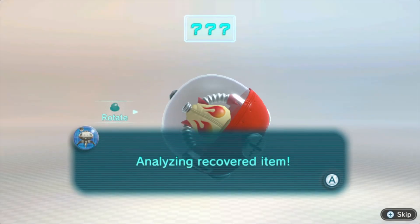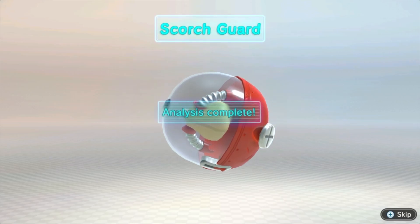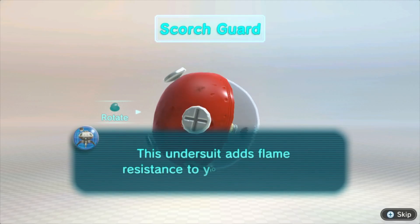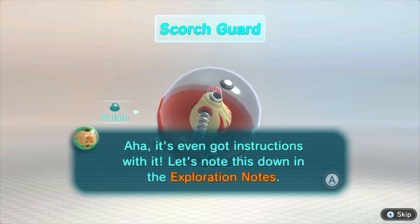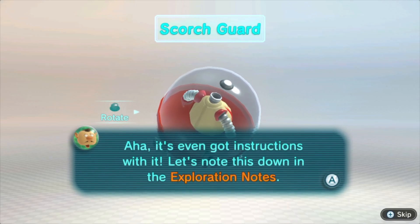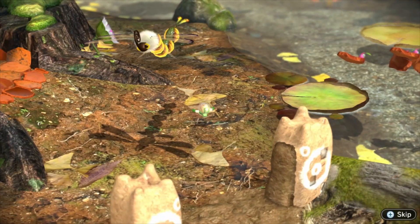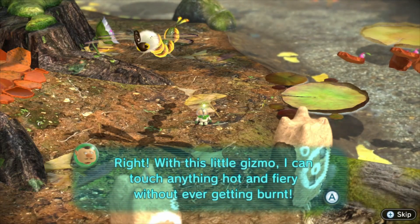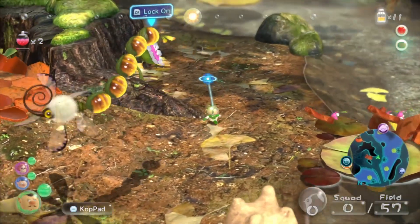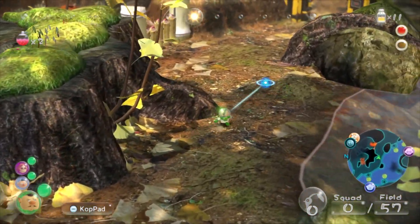Message from the Drake. Is it about that suit we got? It sure is. Analyzing recovered item. What is it? It's the Scorch Guard. We remember this. We got this from Emperor Bulblacks in the second game. The under suit adds flame resistance to your space wear. They sell these as spacesuit extras back on Kopi. It's even got instructions with it. Let's note this down in the exploration notes. Protects you from fire. You can touch Brittany's personality with this. There's my registered joke for the day.